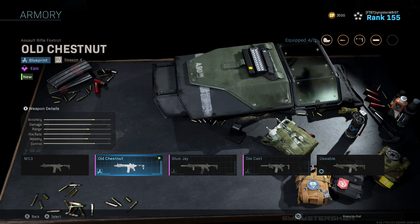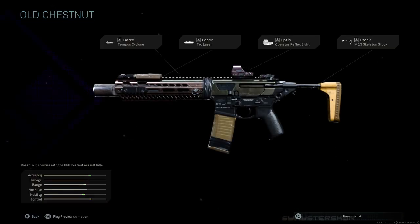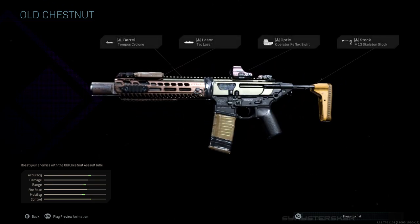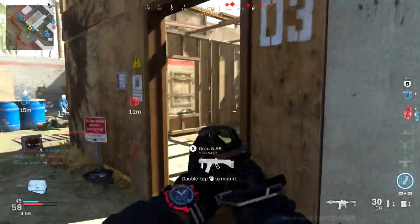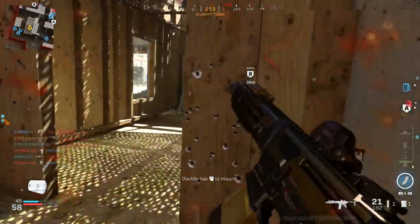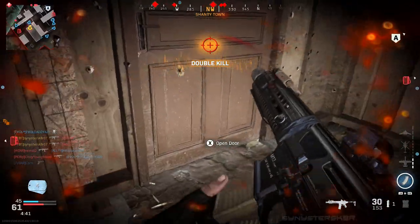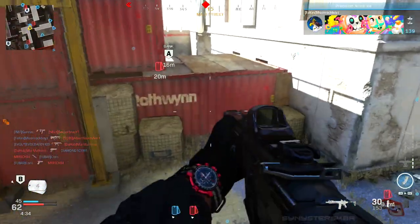When you complete this, you get the M13 Old Chestnut, which is an epic blueprint. It comes with the Tempest Cyclone barrel, tack laser, operator reflex sight, and the M13 skeleton stock. It has that SCAR-H seasonal officer blueprint vibe — looks like it's built from different parts with duct tape around it. It's not a bad looking blueprint, and you get a unique stock. The most rare thing is probably the colored optic — most optics in blueprints are just a darker shade of black, but this one has a faded red color to it, which is pretty neat.